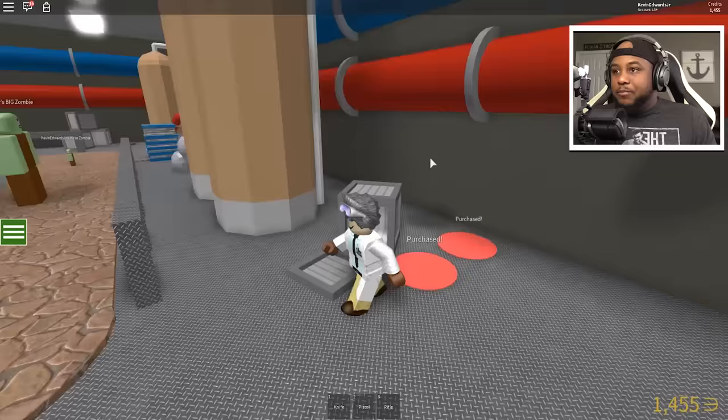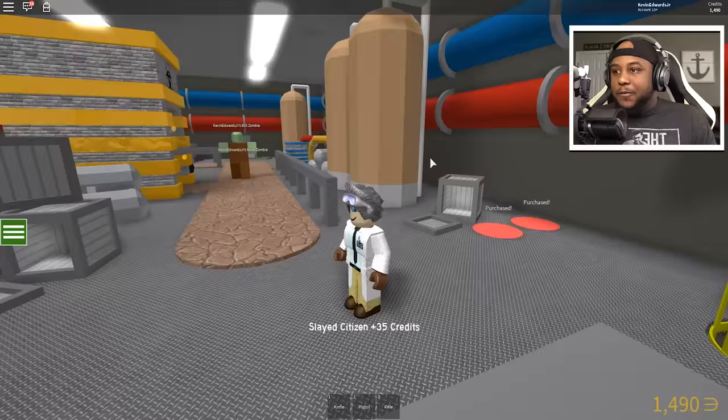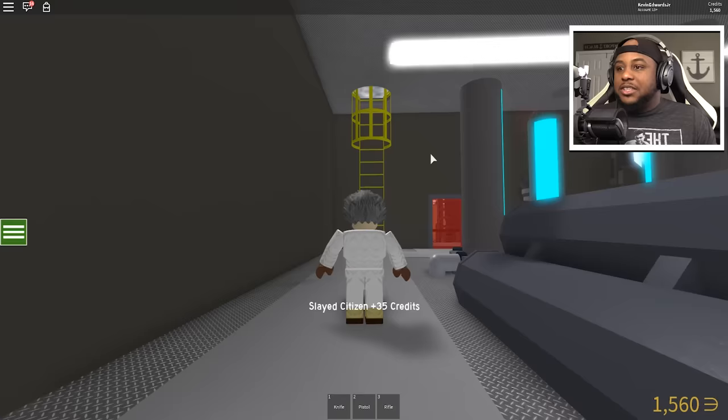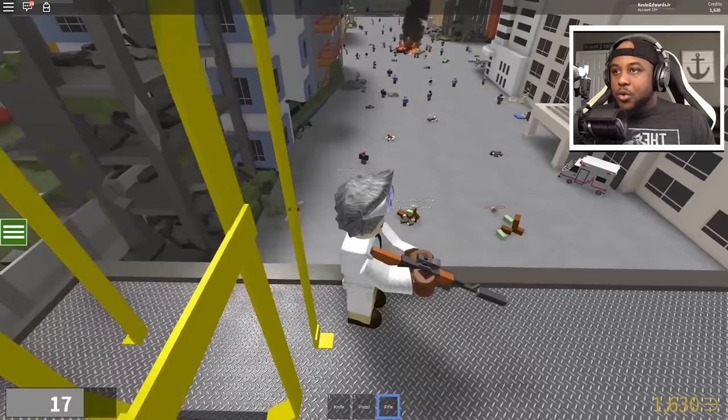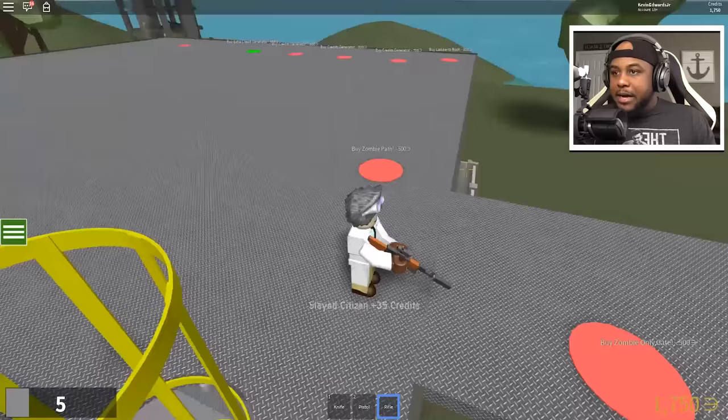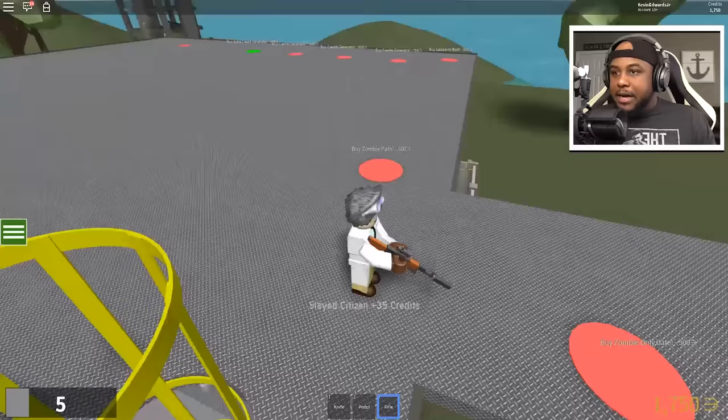Now we can go up to the third floor — let's see what we got up here. This is so crazy, we got the third floor going! Okay let's see if we can shoot from a distance here. I want to shoot some zombies from a distance. Our zombies are doing good.